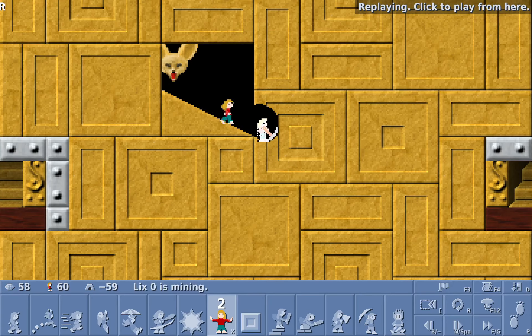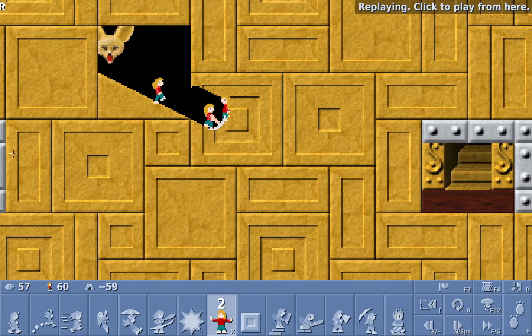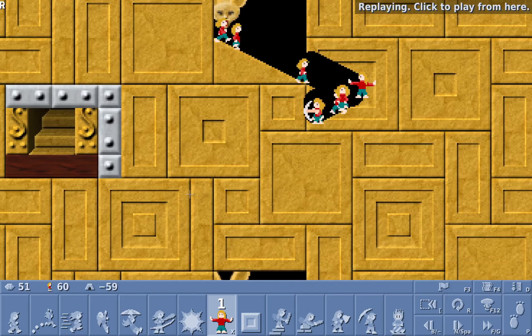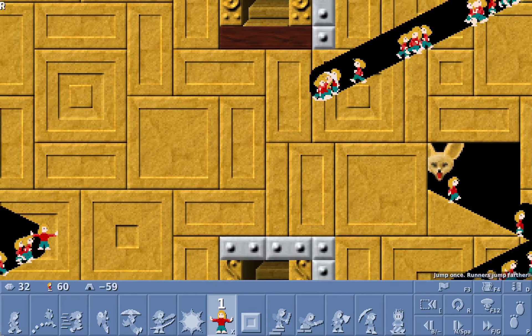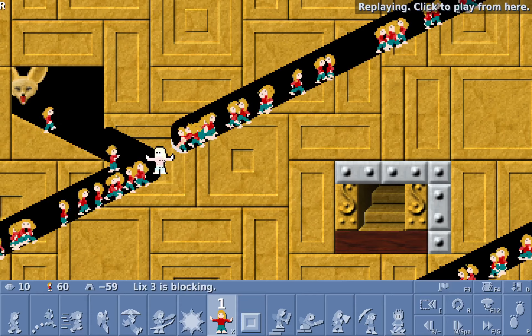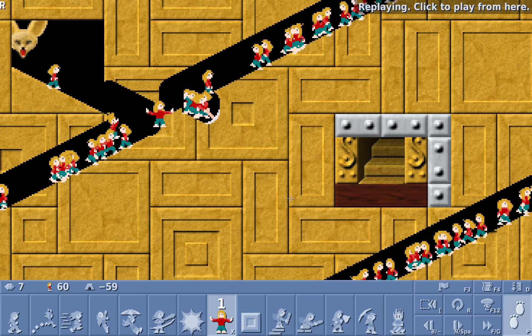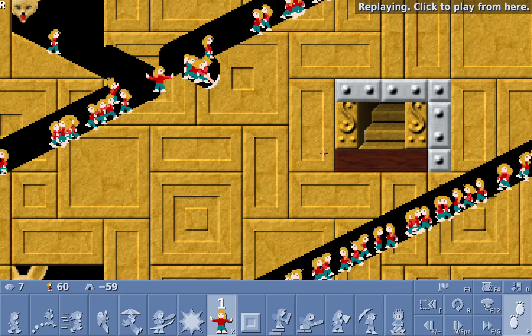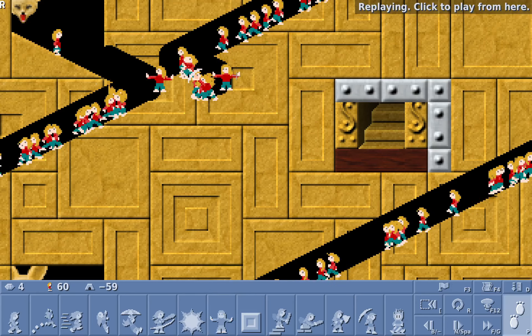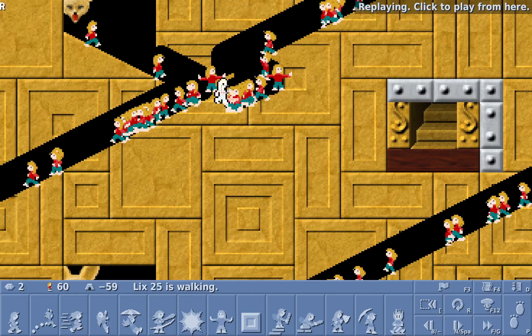Like the previous level, this one also uses wrap. You only have a miner and two blockers. It's pretty obvious what the solution is, but I needed to adjust the position of the blocker a couple of times before I got it to work. The first blocker turns the miner around, and because of the wrap she hits the blocker and turns again. The problem is that if you allow the miner to keep going, she will also destroy the exit platform — so to prevent that, we use the other blocker to turn her around again, and in the process she releases the first blocker.